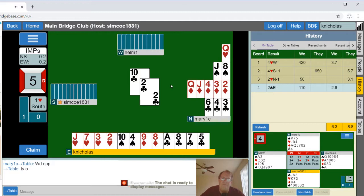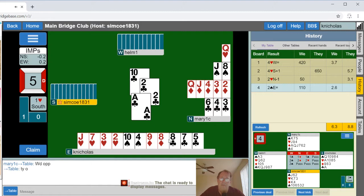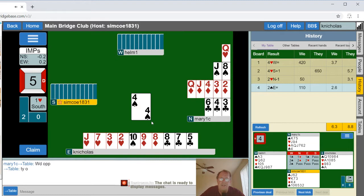When things get to where you might be able to make a couple extra tricks by holding the ace, it matters. Another strange lead is the ten — that doesn't make a whole lot of sense. Low club — maybe they have a doubleton in clubs, but then why did that jack come out? And now we are getting table talk.